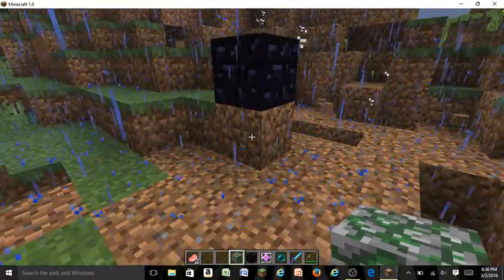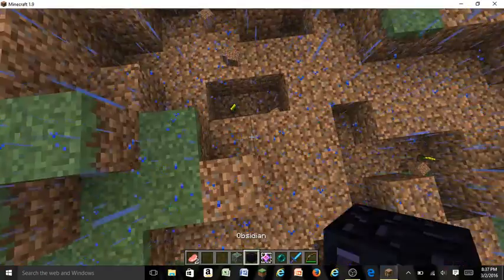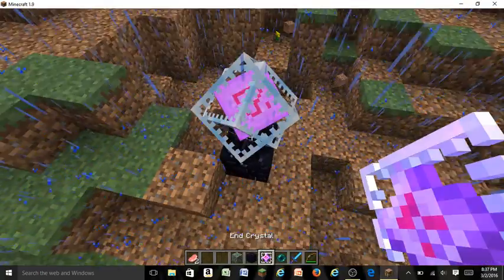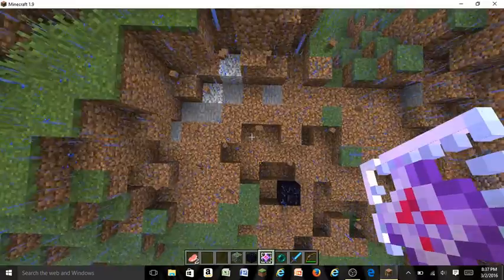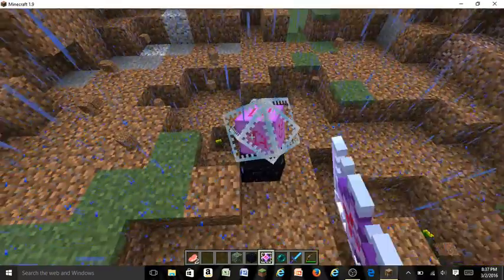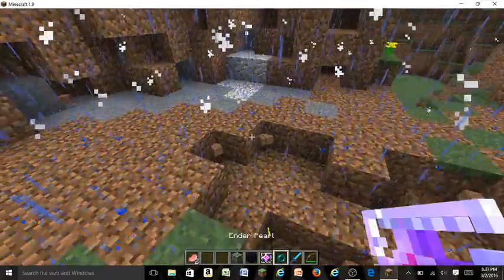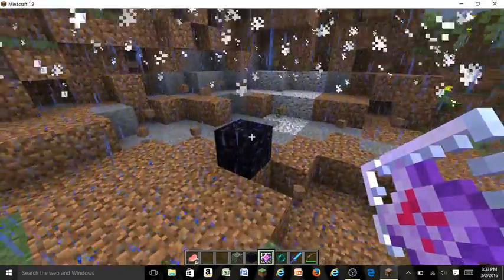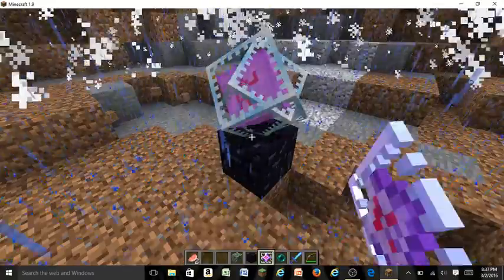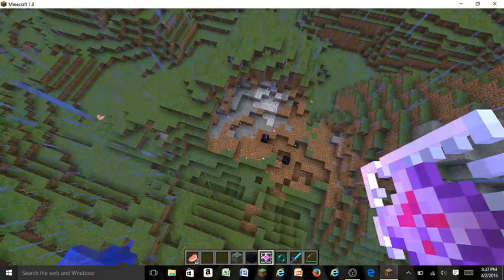As you can see, when you destroy an end crystal it does a lot of damage — it's like five TNT, though that's not exact. When you place them on obsidian in your world they shouldn't do damage, but there seems to be a bug here. In your regular world, if they are placed on obsidian they should be safe.